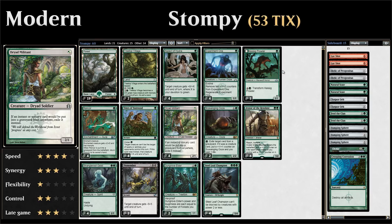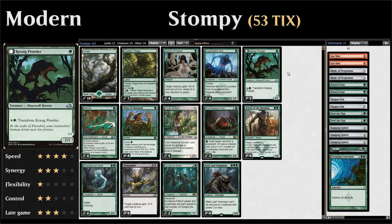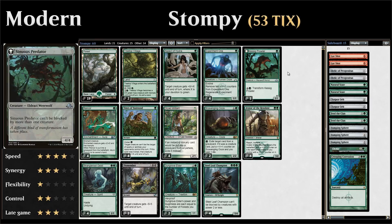We also have a one-of copy of Kessig Prowler to round out our one-drop creatures, another one-mana 2/1. For five mana we can transform it into Sinuous Predator, a 4/4 that can't be blocked by more than one creature — a nice ability for the late game, and a one-mana 2/1 is perfectly serviceable already.